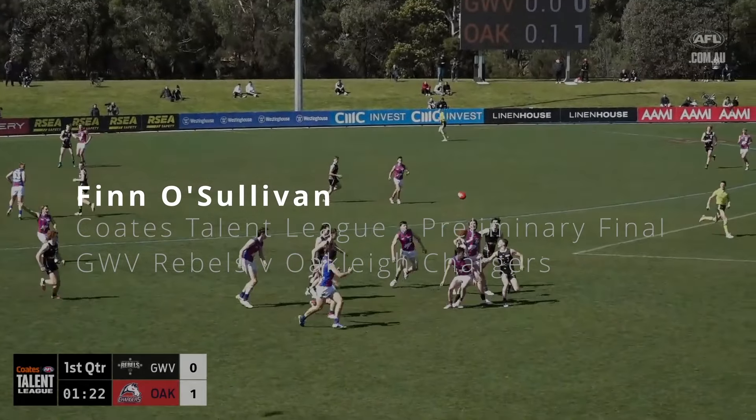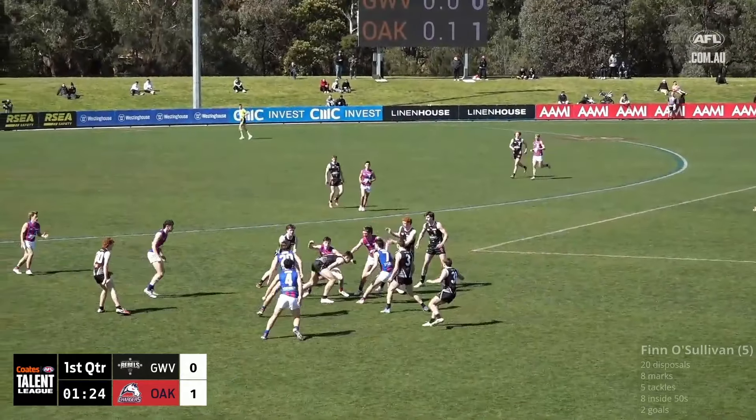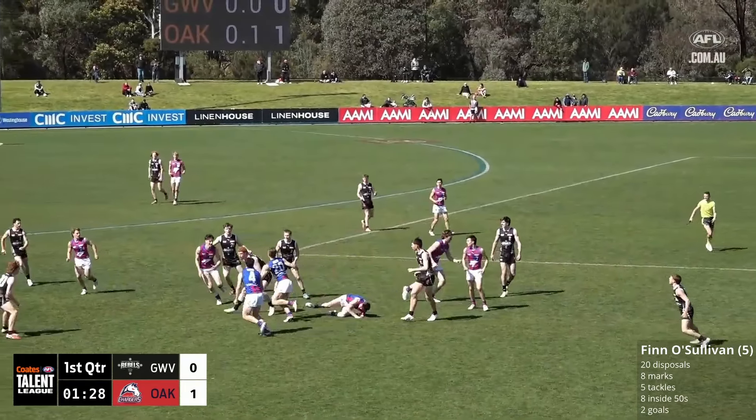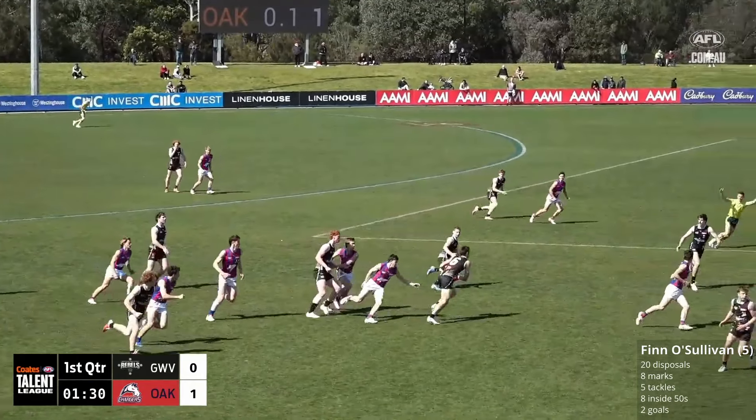Taylor brings it back into play for the Rebels. Smith out the back couldn't quite take it. The breakaway there is Al, now Penry trying to pirouette his way out of trouble.